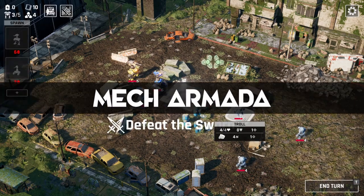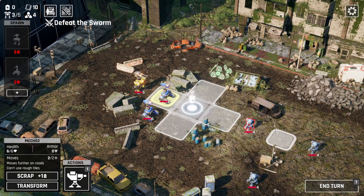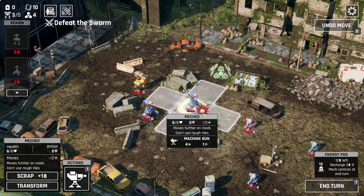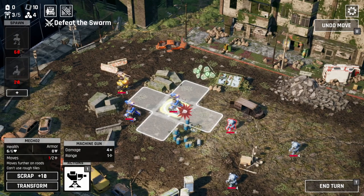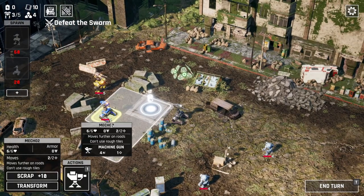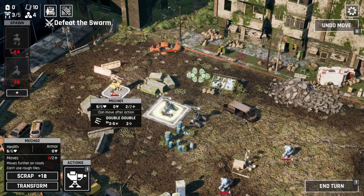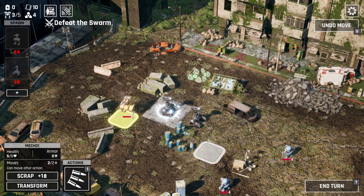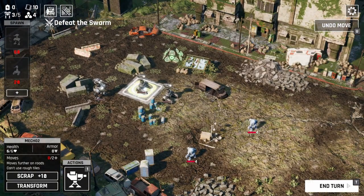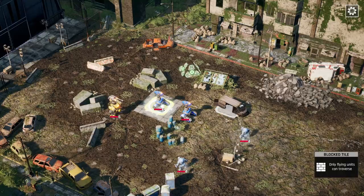These kaiju trolls are destroying the city — they're the big bad threat coming up. Our range is actually really good, so we can move this guy forward. This little indicator tells me they're in range to take an attack on the next turn. I'm going to move him forward and kill that guy — he's no longer a threat. We're going to want to make sure we have a mech on that energy so that we're gaining energy. The only objective right now is to defeat the swarm.